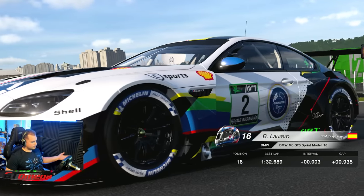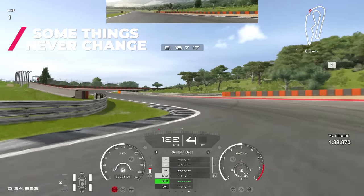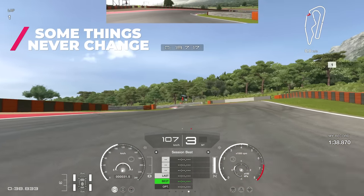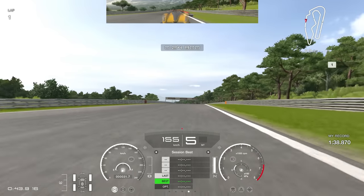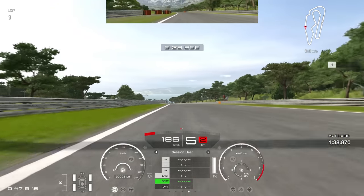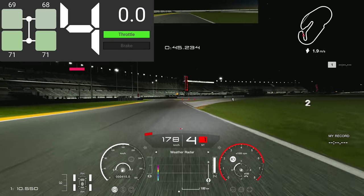So what really changed? Being PD, some things never change — you can still jump over the curbs like it's nothing, and you can still do a double upshift into fifth gear just to make yourself a little bit faster. So why would they change the BOP and the physics model if those exploits are still there?